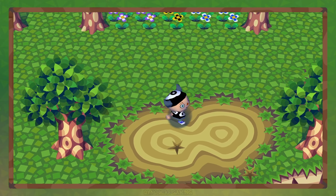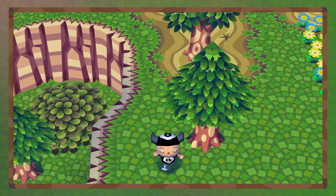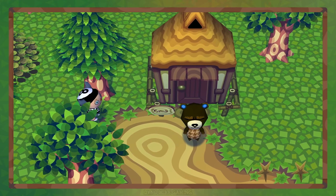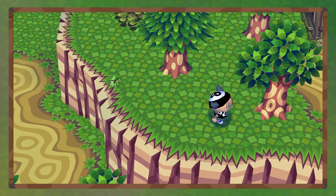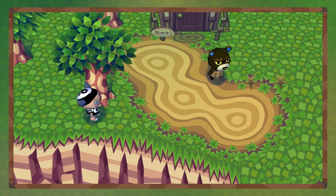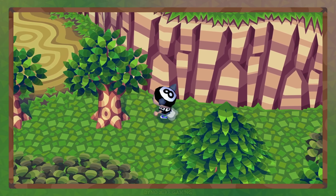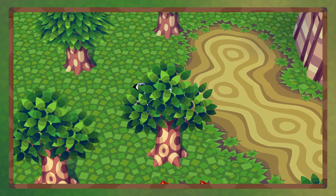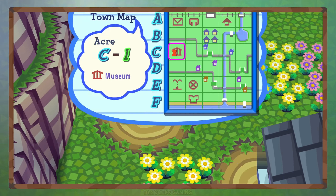Really nothing to talk about in the B section — it's just a bunch of trees strategically placed to get a perfect town. That's all it is. So let's head down into C. Getting over to where I need to be is tough, but we'll get there. Let's head over to C on the farthest left.